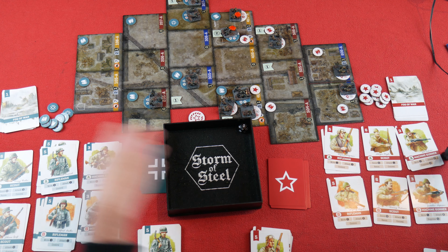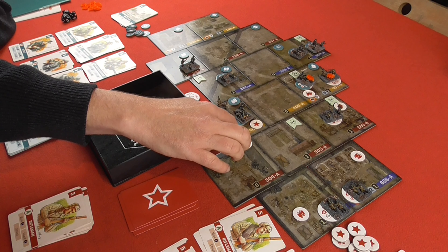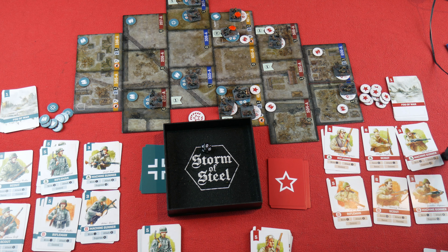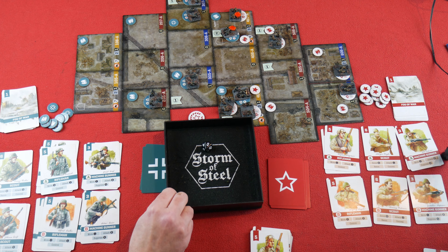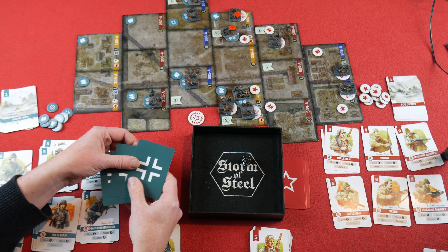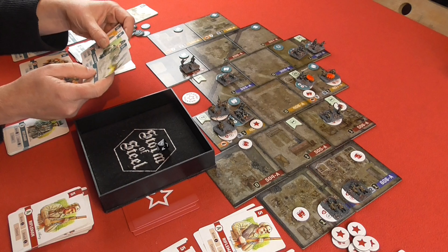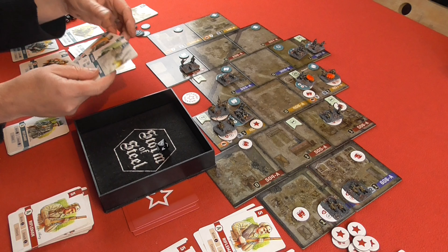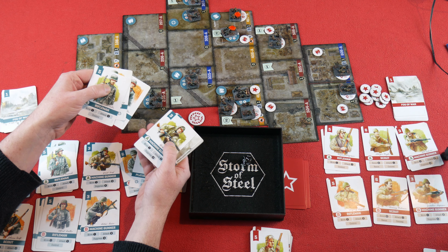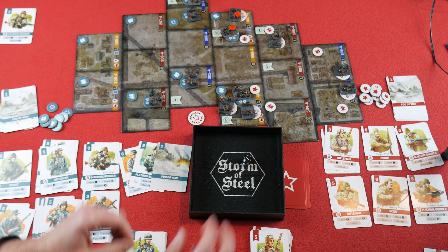It's only one dice. Germans are on a four defence, no distance, but because they're in the same square we take the lowest number so it's a one — basically a five or above is a hit. Ten — that is a hit! So we remove the card from their play area. We check the play area — no machine gunner A there. Check the hand — they don't have it. Check the discard pile — there he is, Machine Gunner A is out. That is Hermann Hraust eliminated. That ends the Soviets' turn.